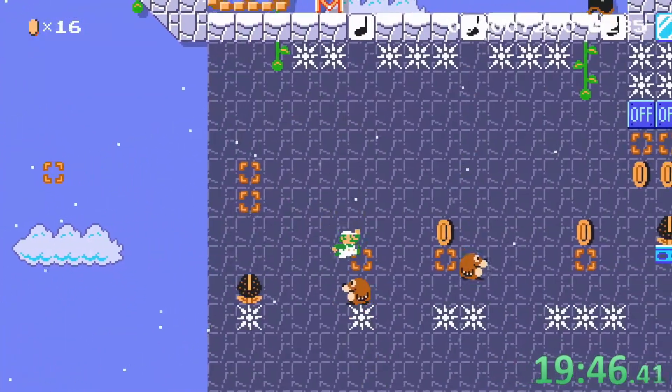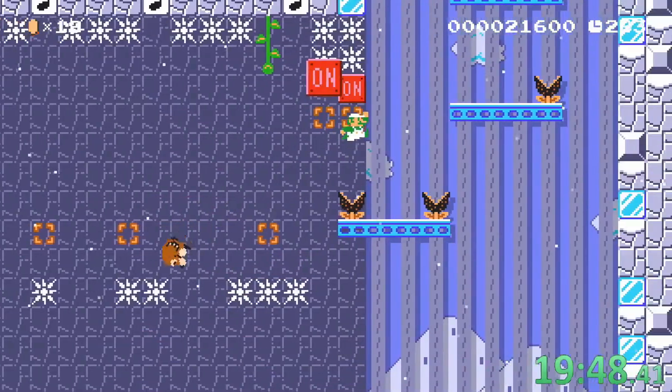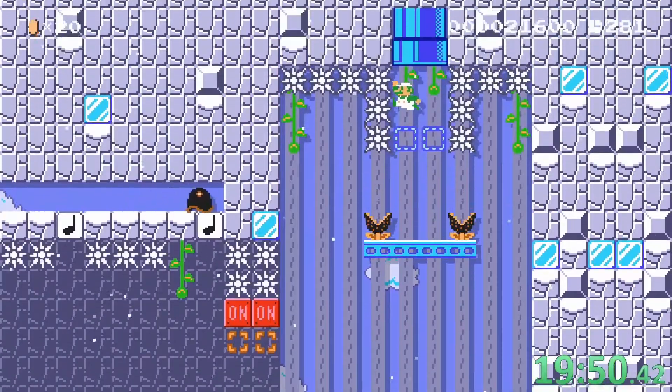We wait here until the moles come out of the node block and we can jump on them. Then we just have to get up there again and we get the next checkpoint.